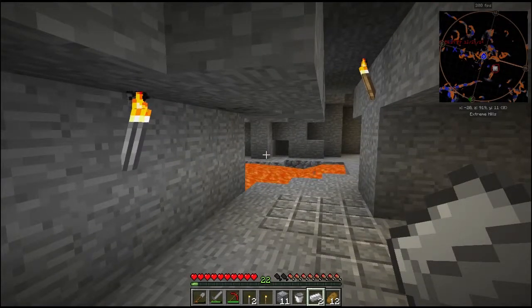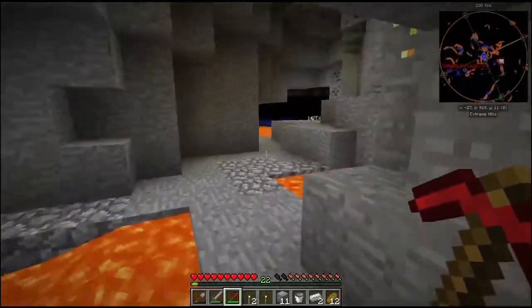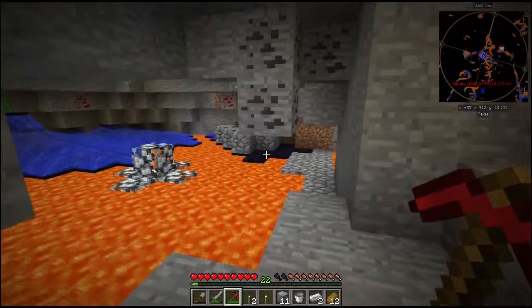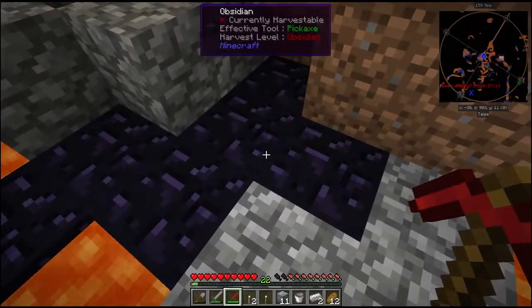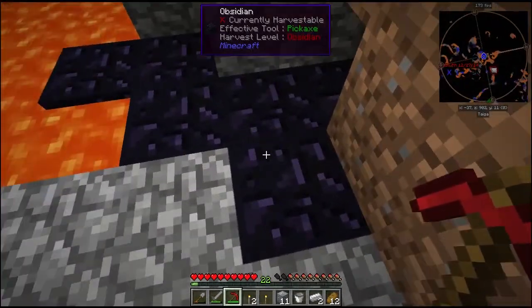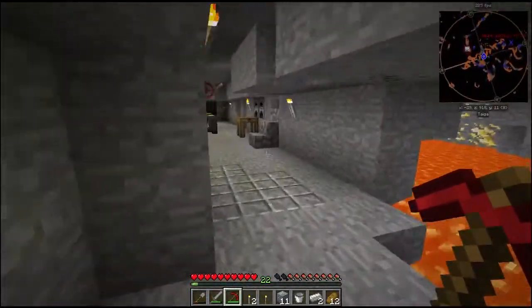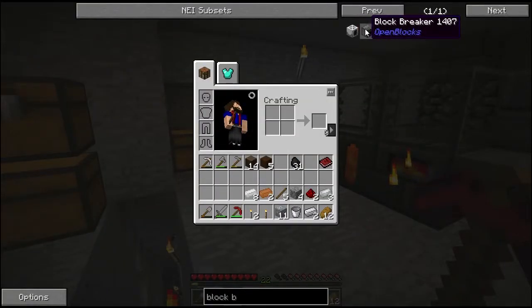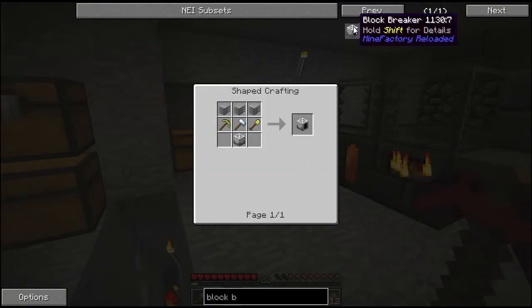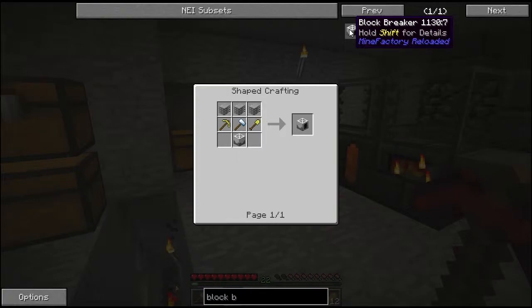Alright guys, I am back. And I found that the ruby pickaxe will not work on obsidian — that's fairly unfortunate. I tried to break the obsidian over here, but even in WAILA you can see that it's not currently harvestable with the ruby pickaxe. I went ahead and went through NEI to see what other options we had, and I came across the block breakers. We don't have any power right now, so using the Mine Factory Reloaded block breaker is not going to work for us right now.